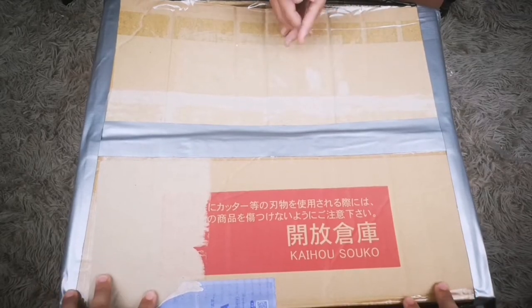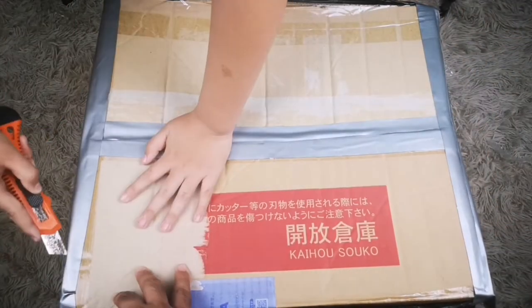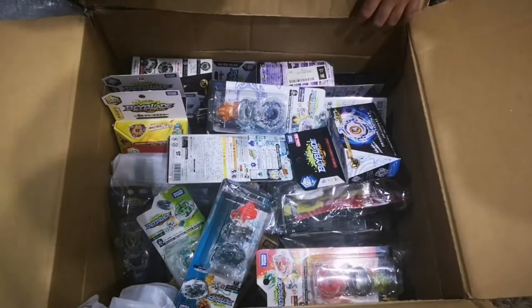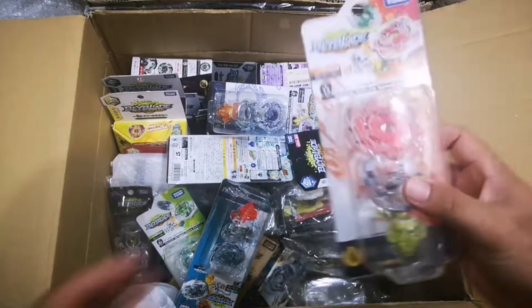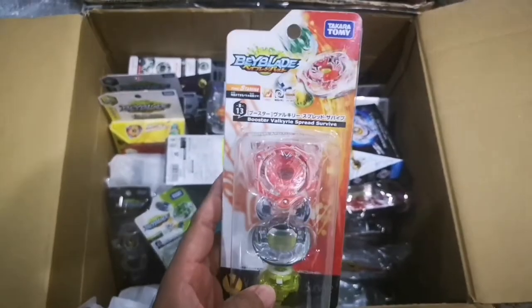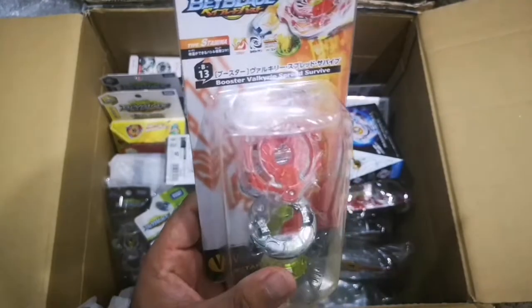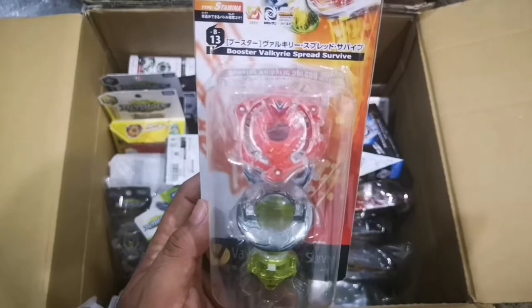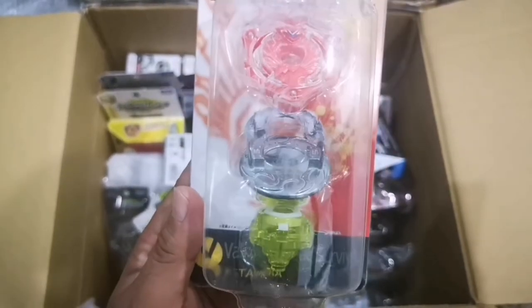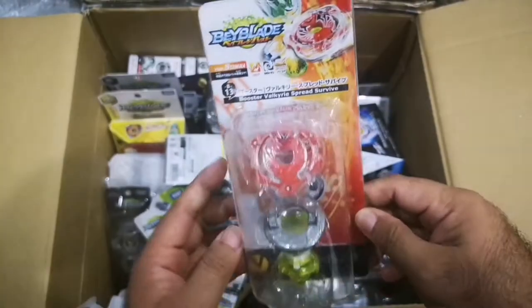Let's start digging! First we have a singular Valkyrie — B13 Valkyrie spread survive. This is a recolor, I believe the first recolor of the singular Valkyrie. Valkyrie wing cell — it's colored orange as you can see, with the spread disc and yellow survive driver.